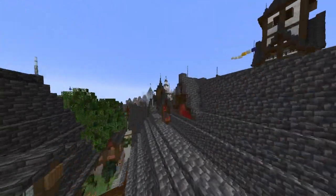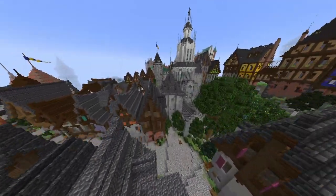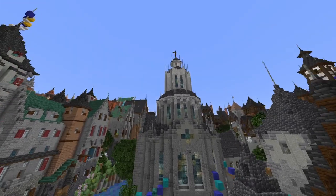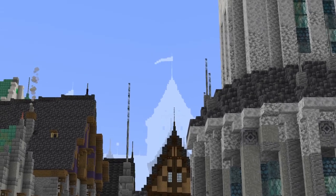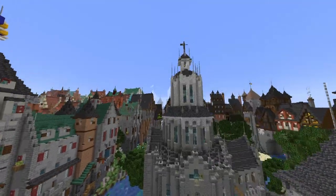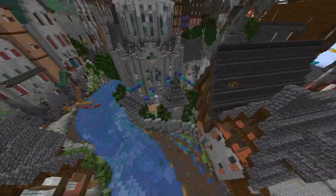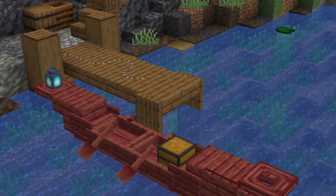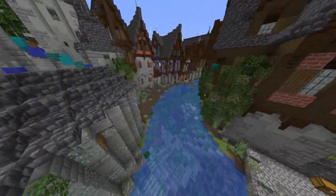Over here we have the Temple of Vrochi, Vrochi being a fictional rain god that the people in this city worship. You can see a little teaser for something up there. It's a big temple thing — I won't go inside or explore it; I'll leave that for a future video. This was supposed to be brief — I'm supposed to be giving a teaser and I'm just showing everything. Also, this boat is like directly ripped off block for block from a design I saw. I'll credit them in the final cinematic video.